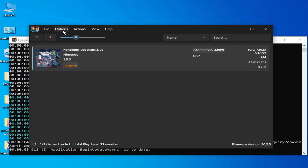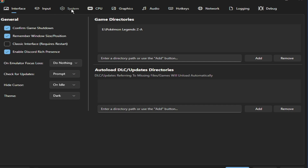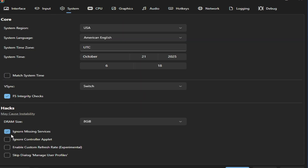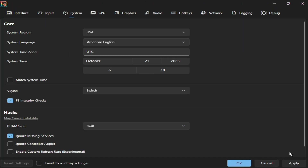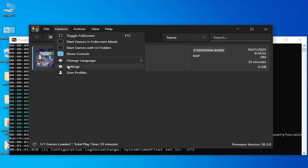Click OK, then go to Options and Settings. Under System, select DRAM 8 gigabytes, click Apply, and click OK. Now go to Options and Settings again.